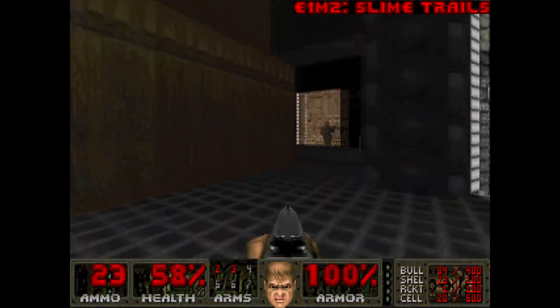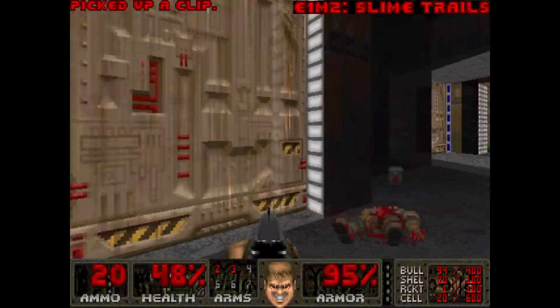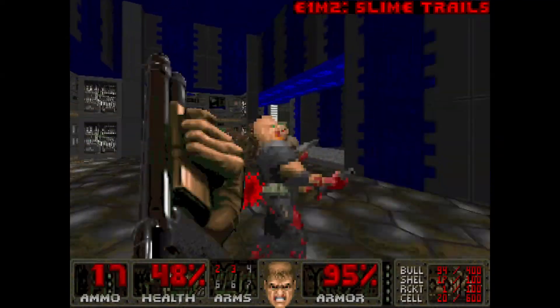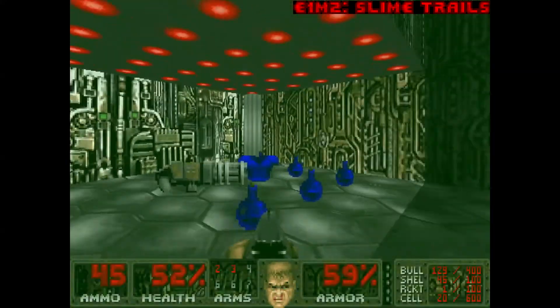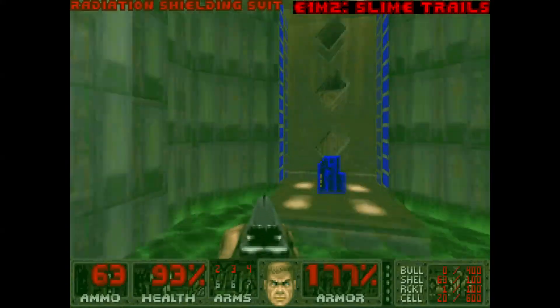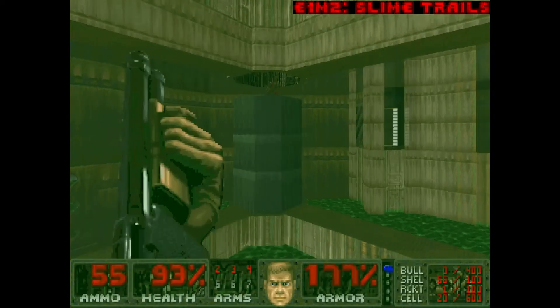E1M2, Slime Trails. There are lots of shotgunners here, in crowds, behind corners, and up on ledges trying to cut you down. Lots of damaging toxic waste too, so make good use of those radiation shielding suits. Make sure to get the secret chaingun because you'll want it for the next map. You'll have to fight off a bunch of monsters to get the blue key, but once you have it, just flip the switch behind this blue door and your path to the exit will rise.